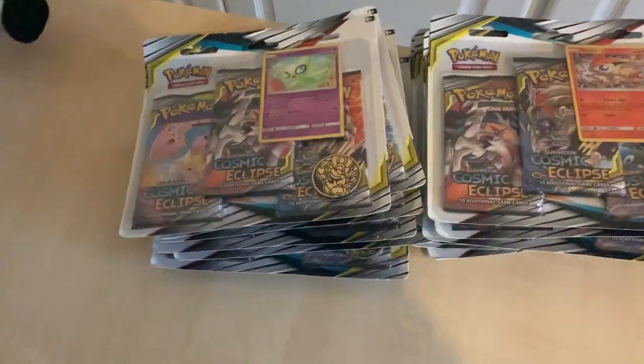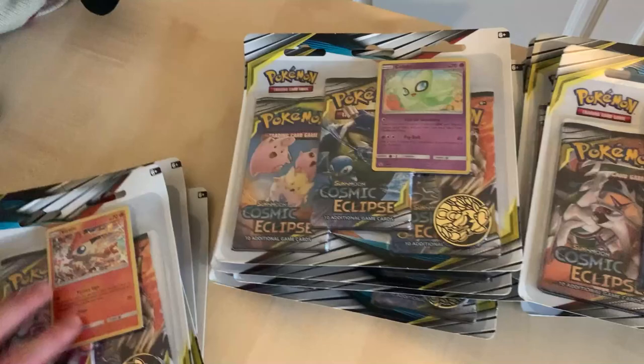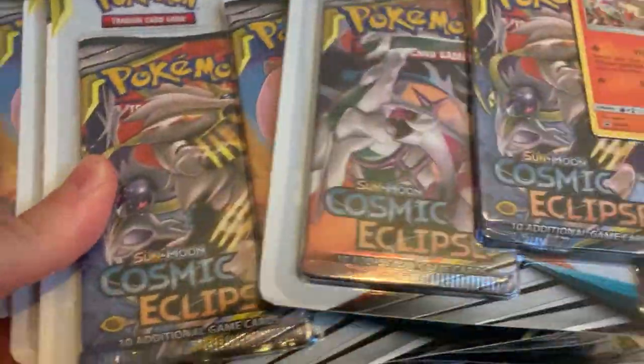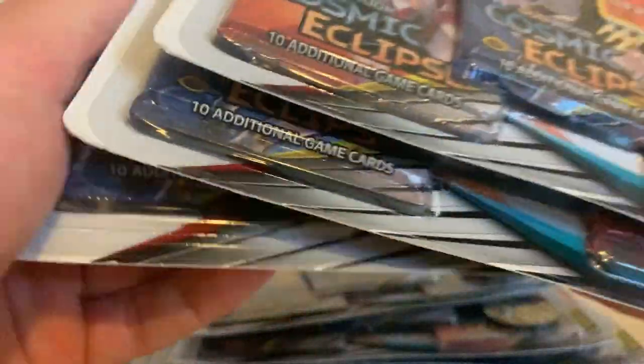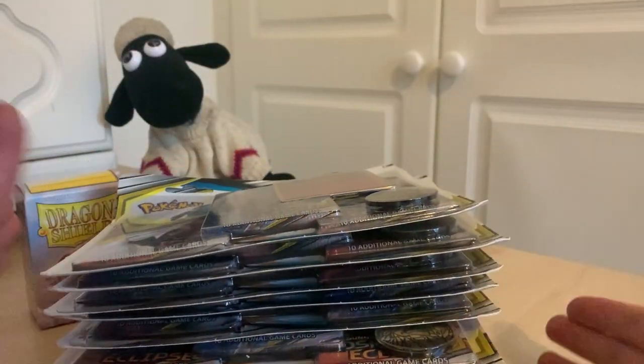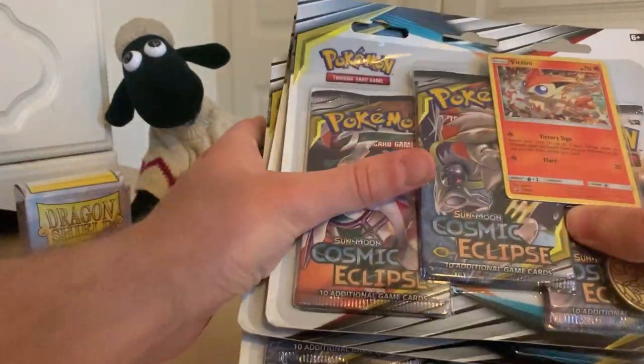48 packs. I'm not going to be opening up all 48 — I'm going to take four and keep them to the side. I'm going to keep these safe in my room, sealed. You've got three packs per blister, I've taken away four, so we've got 12 here. 12 times three is obviously 36. So this is the equivalent of a whole booster box.